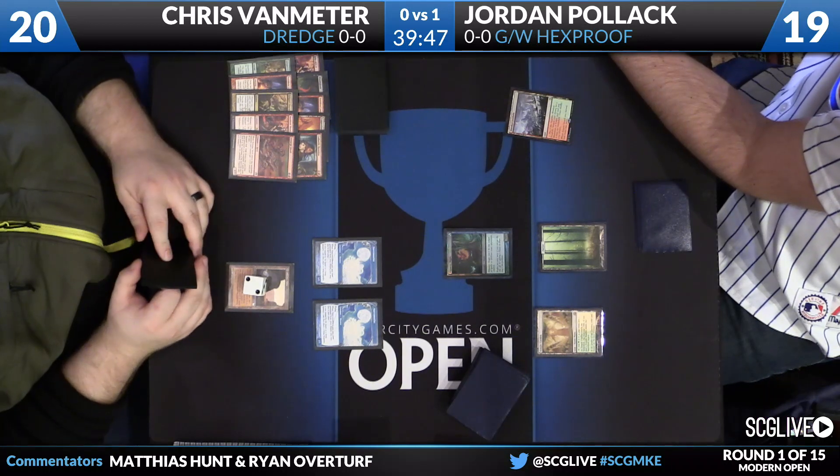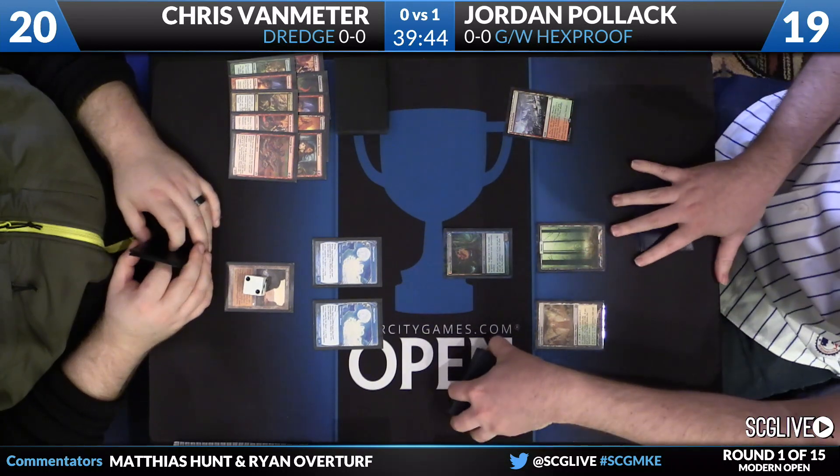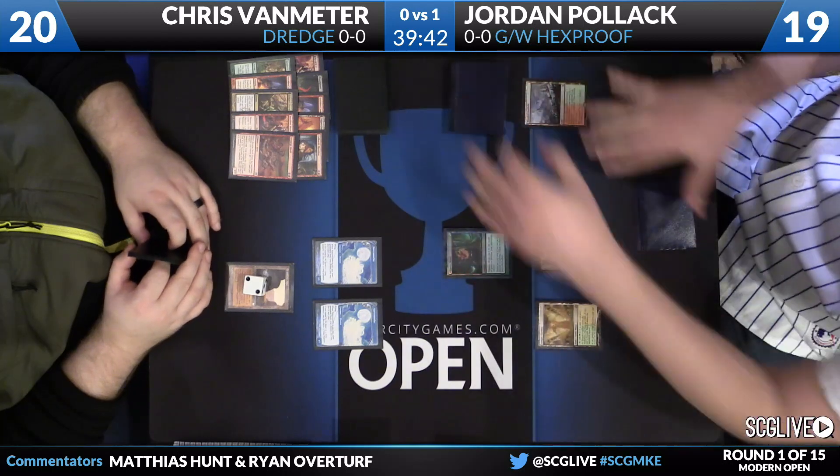Scourge Devil is a one-of in his main, a common from Shards of Alara — a 3/3 that unearths for five. When it unearths, all your creatures get +1/+1 until end of turn, kind of an Anthem effect. It will also trigger your Prized Amalgams because the unearth ability is a creature entering the battlefield from your graveyard. We've seen Rally the Peasants in this slot previously and this is a good proactive upgrade, particularly if you expect your Amalgams to be in your graveyard. Chris goes and passes back — he could have swung with two Narcomoebas but chose not to. No land drop, and that's really the interesting part: Chris didn't hit his land drop but he knew that would happen — he dredged six twice and never had a chance to hit a land. He really just wanted to find some Amalgams and a third Narcomoeba.